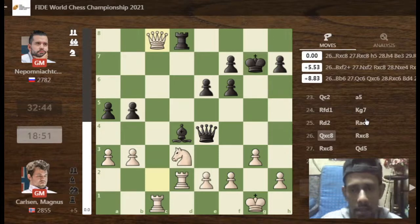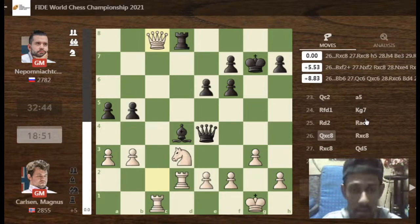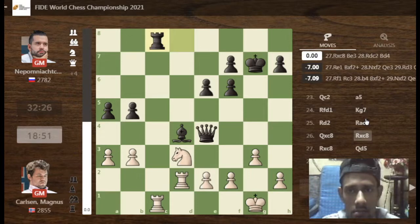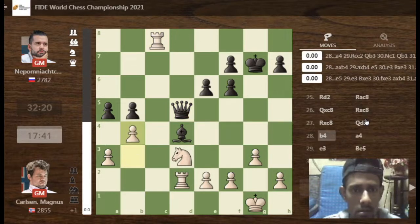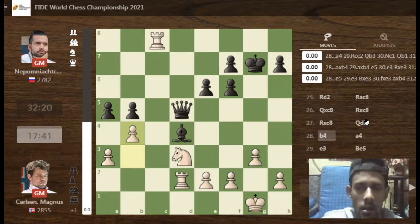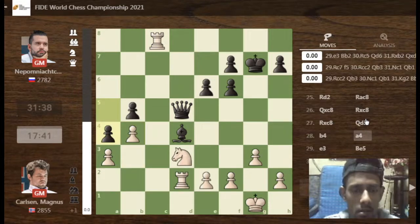Magnus is giving up the queen instead of two rooks — it's interesting. Some lines show that it is better for white, but most probably a draw. The position is rook and knight versus queen, so Magnus is playing for the endgame. How can he get an advantage?